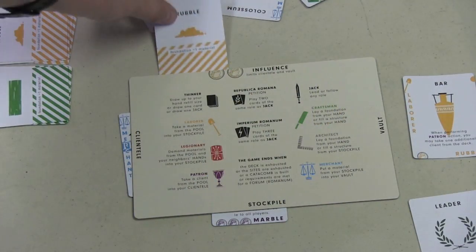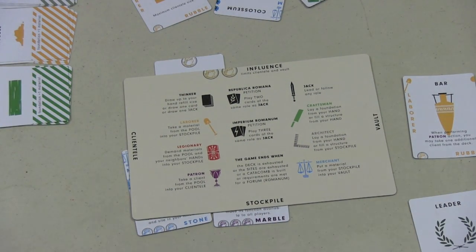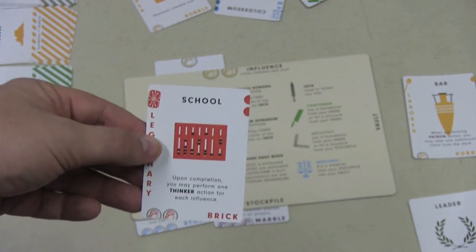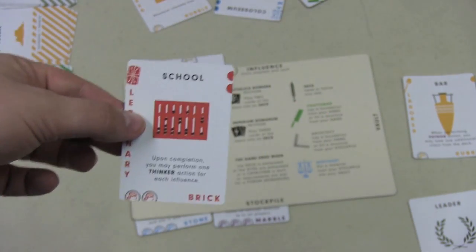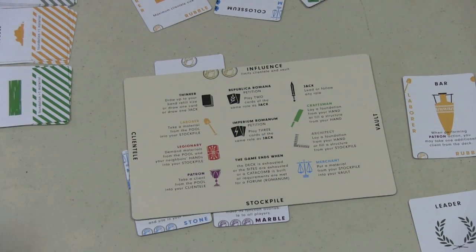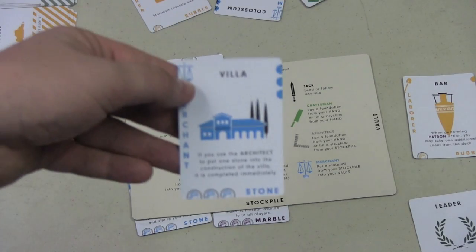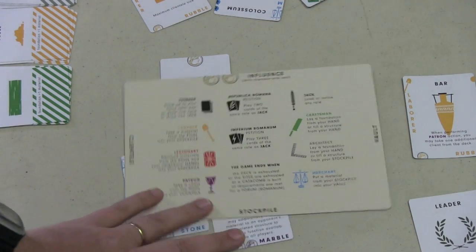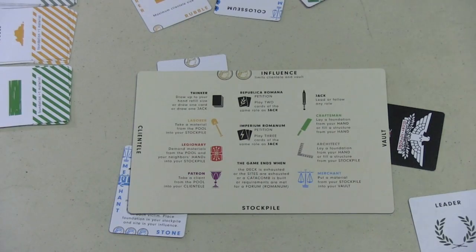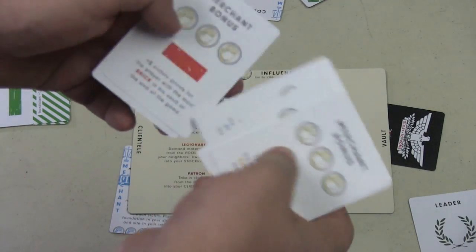Craftsman cards will allow me to take cards from my hand and use them to build on the building, while architect cards will allow me to take cards from my stockpile that I put there previously. Legionary cards — you play them with another card and say I want this kind of resource, and you can pull that from the middle, or people next to you might have to give you cards if they have that type. A merchant card will allow you to take a card from your stockpile and put it into your vault, and cards in your vault can get you points at the end of the game for different merchant bonuses.